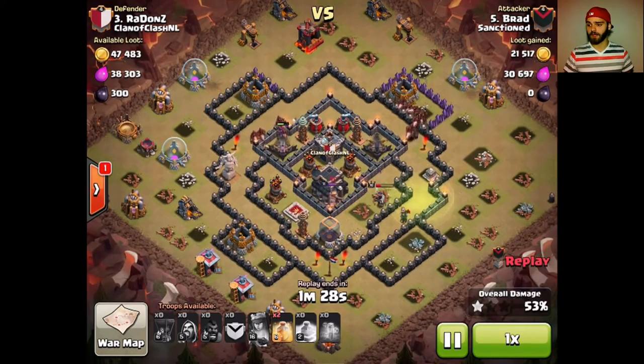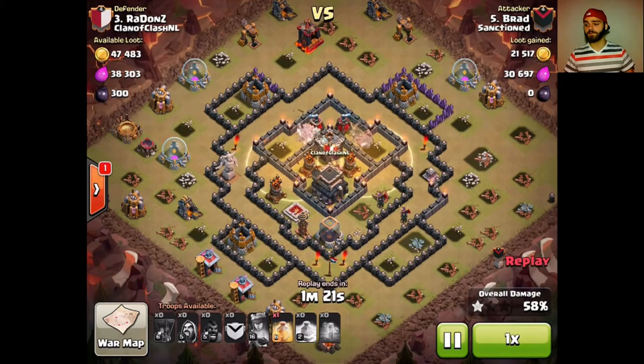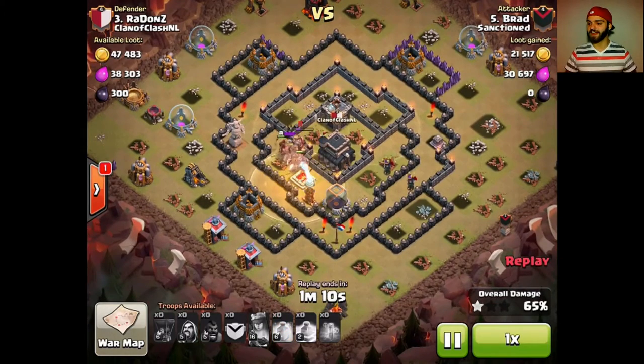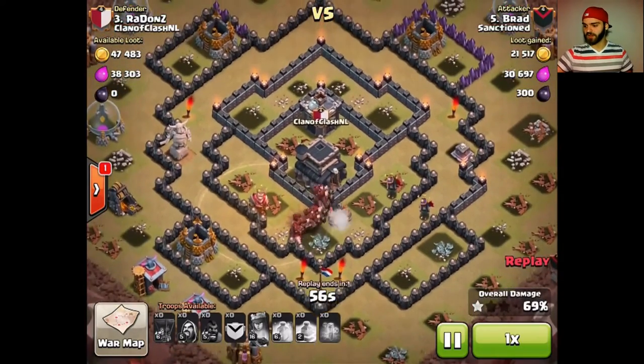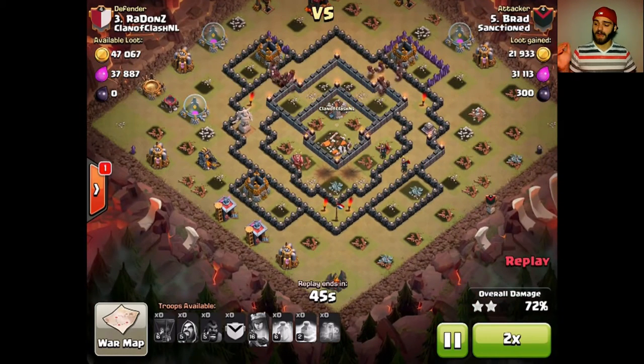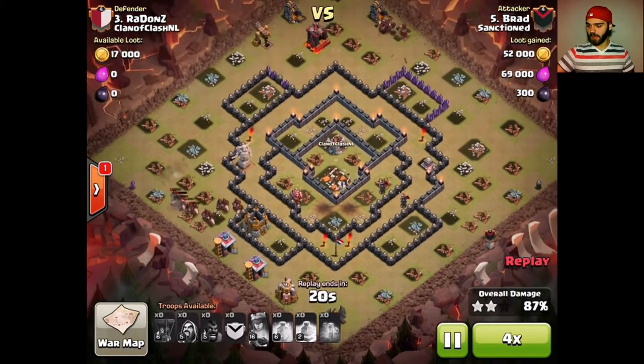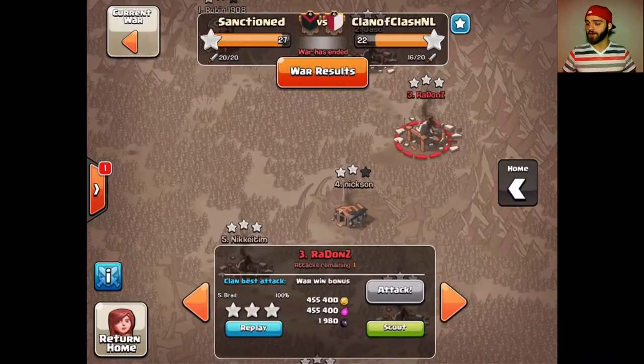Holo raids are just super easy — you cripple the base very heavily before even going in. Valk-based raids: those valks can often almost substitute your king, as you saw in my live attack a few videos ago. Brad's hogs are standing in heals this entire time — I think he loses three hogs total: two on the way into the exposed teslas and then one by that giant bomb. They're at full health when they nick that last giant bomb, so none died there. This base is gone, but he didn't have any wizards for cleanup, so he's gonna run tight on time. That's gonna be the end of the raid — three stars for Sanctioned.